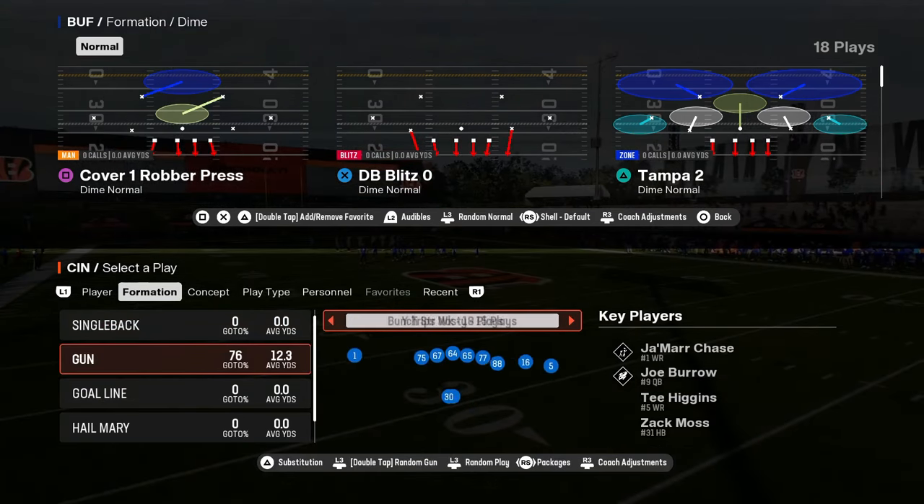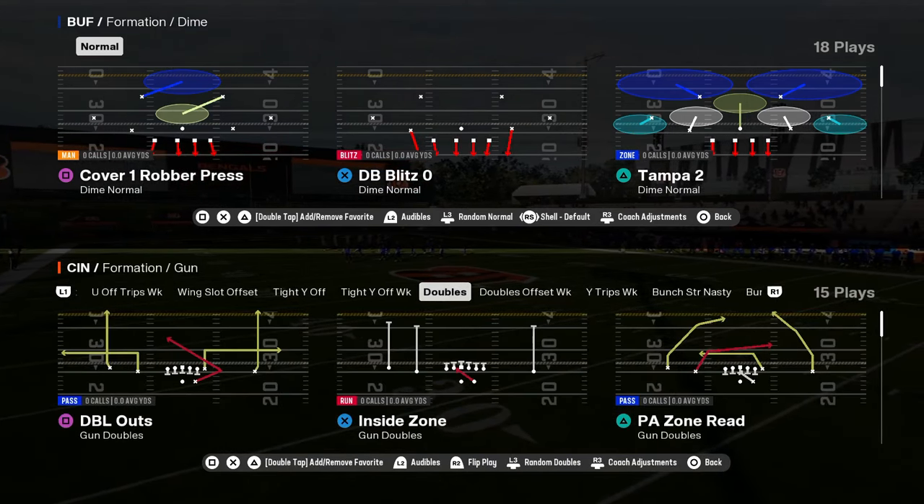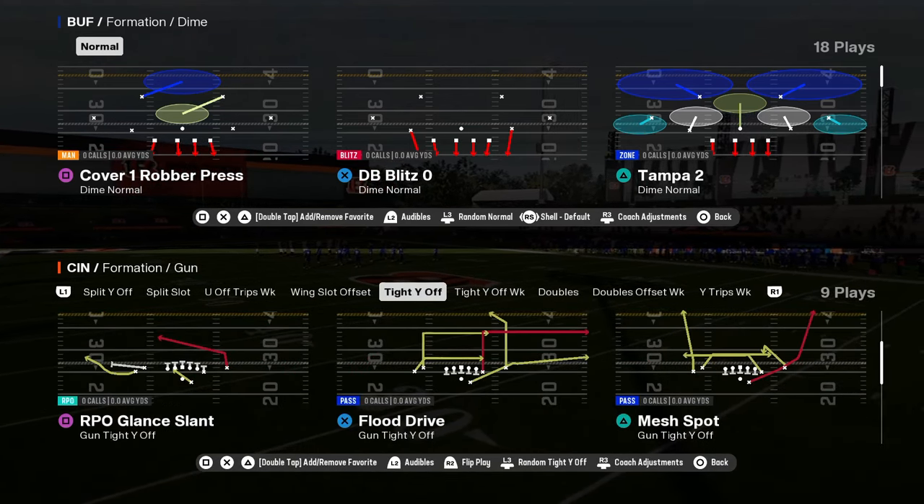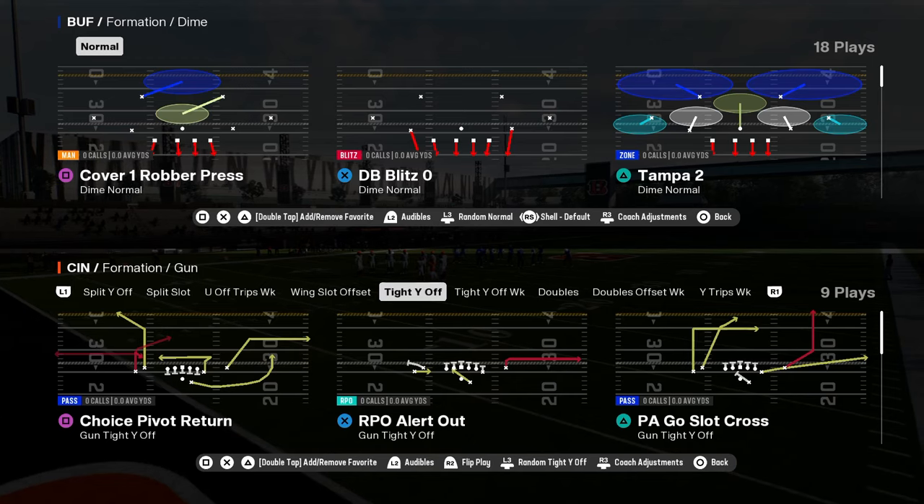This playbook has doubles with the PA zone read with the double crossers. It has a tight white off, which is a really good formation with flood drive, mesh spot, and PA go slot cross.